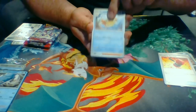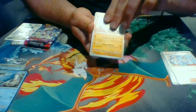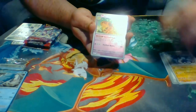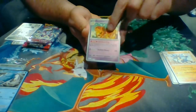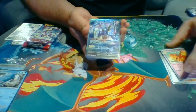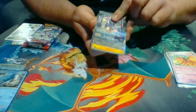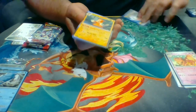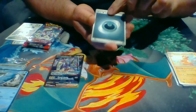Continuing pack one: Flitzel, Team Star Grunt, Lucario, Dashbun — oh, there we go — Rhydon EX, Rare Art, and Palmat, and Basic Energy.